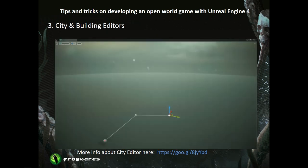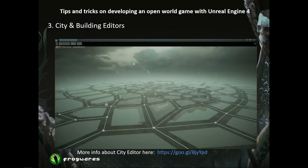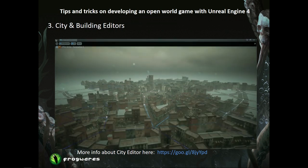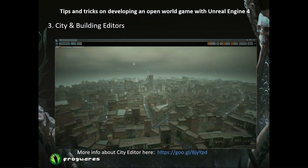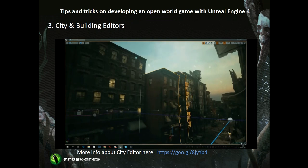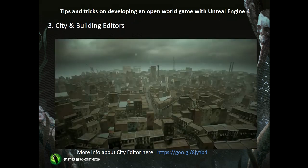We create a city grid and decide which presets we want to use in our districts — for example, a residential area here, industrial over there, and this street is supposed to be flooded. Once done with the urban planning, we press a button and watch the magic happen. Our tool generates the entire city in Unreal Engine 4 by itself. All the meticulous, often frustrating work is done by the software. We can modify the city anytime, add unique buildings, and even name our streets.